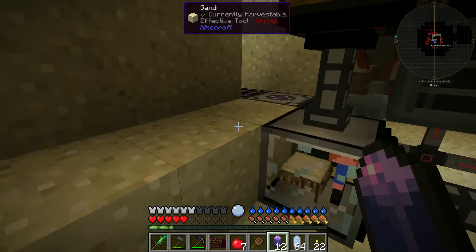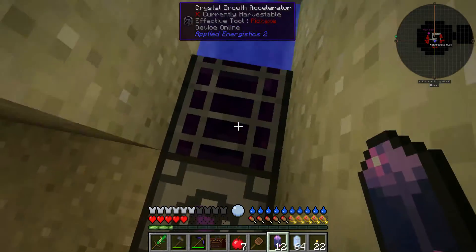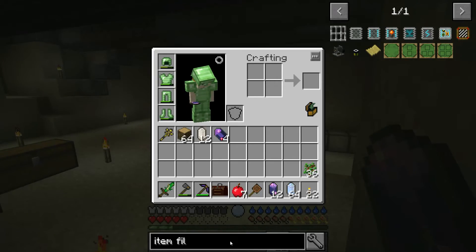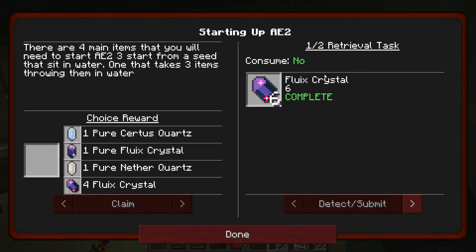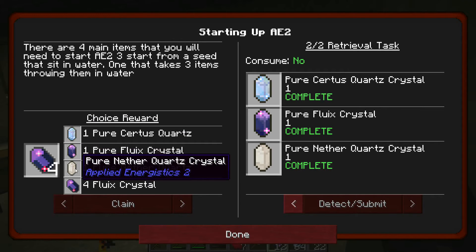In the last episode, at the end of the time-lapse, I came back and collected my seed — they took about 2 hours with the growth accelerator. The quest was 'Starting up AE2,' which wanted 6 fluix crystals and the pure of each. I completed it and took the 4 fluix crystals because I wanted more, and I already had one of each.